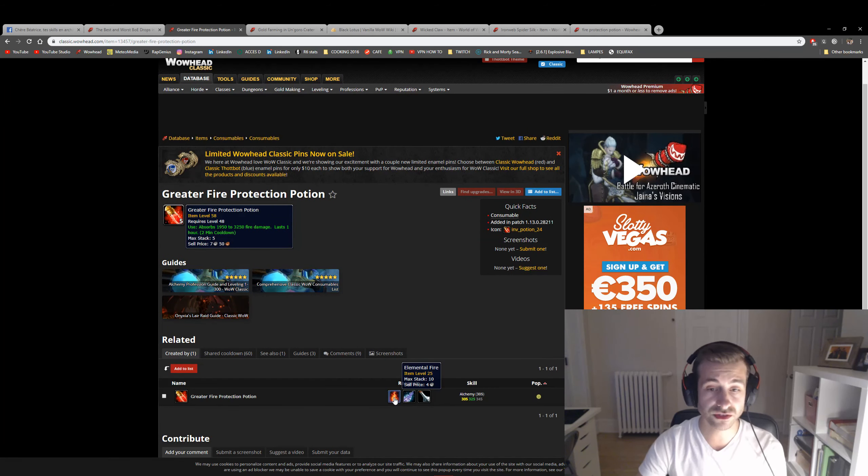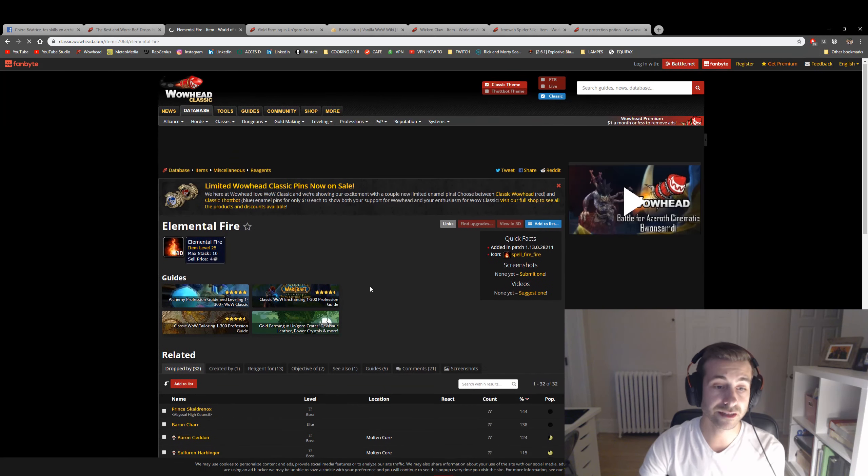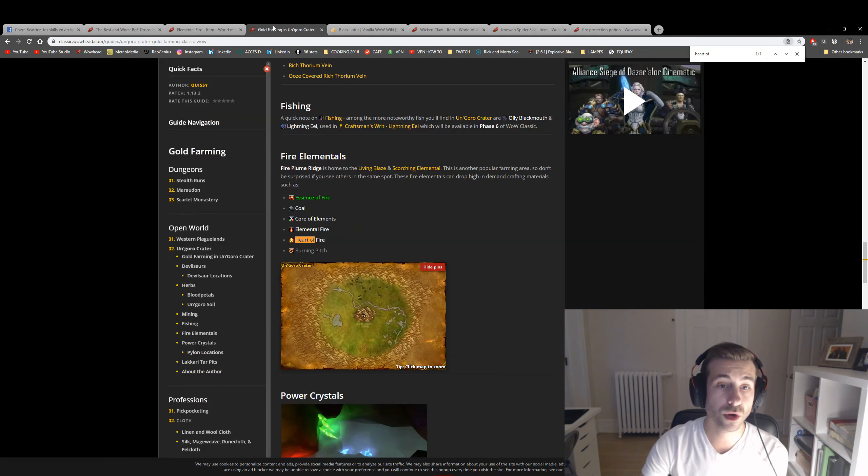In order to craft these potions, you need Elemental Fire. The Elemental Fire drops from multiple sources — for example, the Fire Elementals in Un'Goro Crater. In Classic you can't always just do quests, as there aren't enough quests in every zone to fill all levels. So if you want to grind some levels, go to Un'Goro Crater and farm the Fire Elementals. Get the Heart of Fire and the Elemental Fire for guilds to craft potions — it's going to sell for a lot on the Auction House.